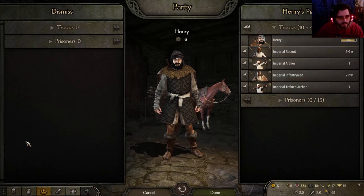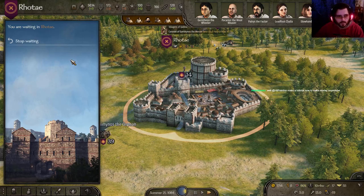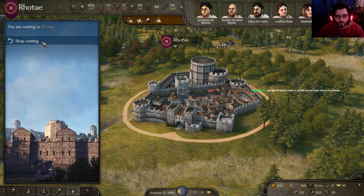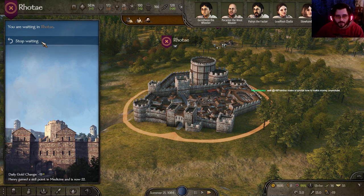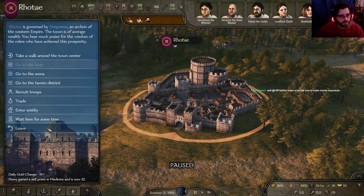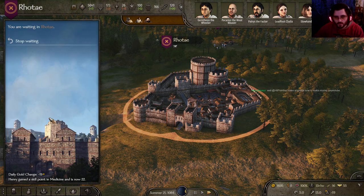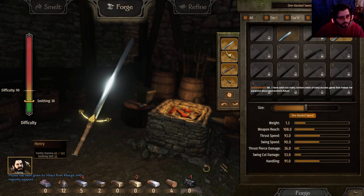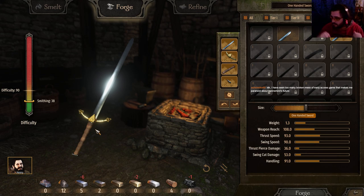We've increased our points in medicine — now it's 22. Let's wait a little bit more. Now everybody's healed up. And hopefully Henry has some smithing points to spend. Yes, he does. Can I make a tutorial on how to make money on YouTube? Can't yet — because I don't really know the exact and good ways of making money. Still exploring.